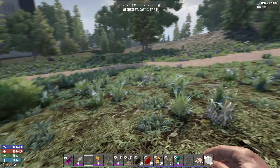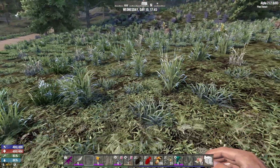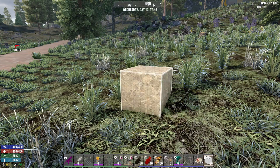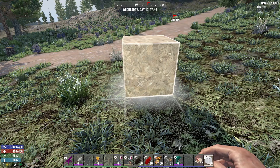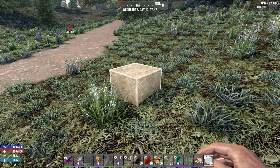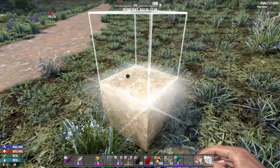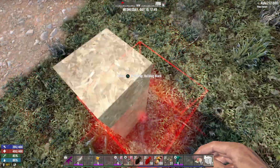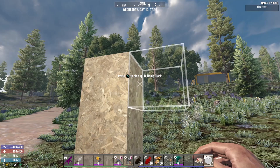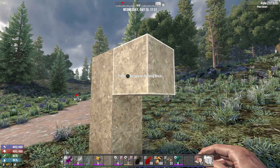Welcome back, hope everybody's doing okay. I thought we'd do a quick video about base building — you know, the different blocks and what's okay and what's not. We've got these ones here: the white ones are okay. These are the blocks that usually start off with your starter quest and stuff like that, then you can upgrade them.